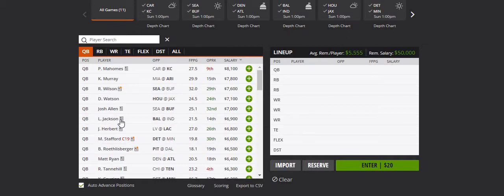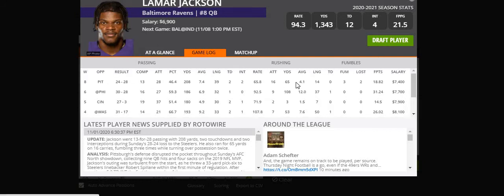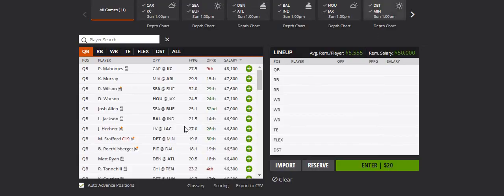My fourth quarterback is Lamar Jackson against Indianapolis. Yes, he was really bad last week with interceptions and fumbles, but I expect him to bounce back. Hopefully he can do something similar to week six or even better — he's capable of it. This week's opponent isn't Pittsburgh, so I expect him to be better, even though Indianapolis's defense isn't too bad.